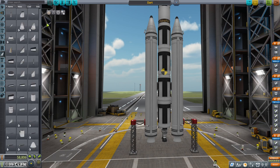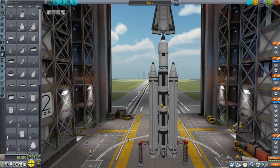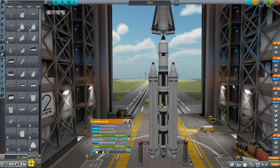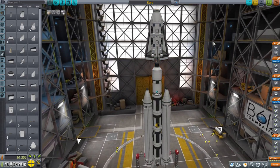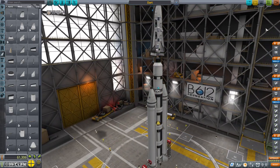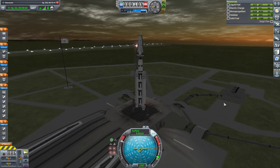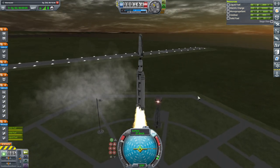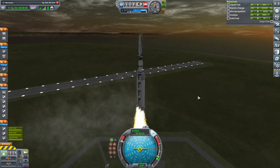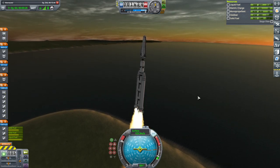We've made sure the lower tank drains first and we've got fins now. Yeah, this was already sort of a bad idea, but on the bright side we have a lot of money. Dart number two - here we go again. SAS on, throttle up, and launch. Let's be more patient about the turning. Oh, it's gonna be tough - I can feel it already.